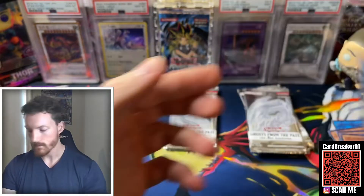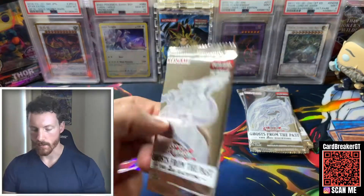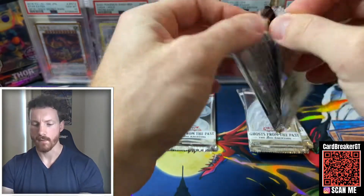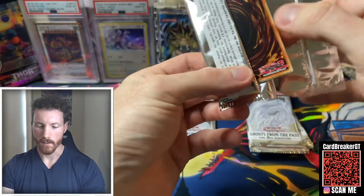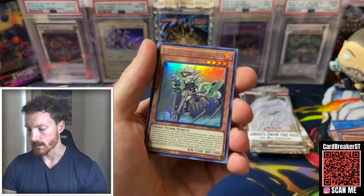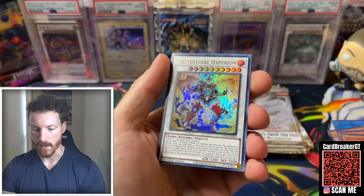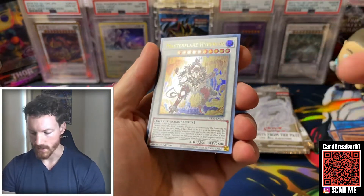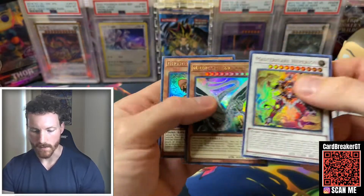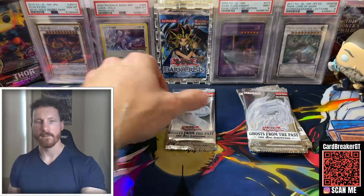A lot of agent cards in this set — kind of cool to see them get some support. I believe they were from Ancient Sanctuary. Really cool archetype, I don't know how good they are in the meta today. Vaxia — one of the cards I do need. I've seen a couple in here that I actually need for my deck, and that's kind of why I've been holding off. That's actually a really cool artwork — let's just take a second and appreciate the artwork in some of these cards. Ghost Trick Lantern.